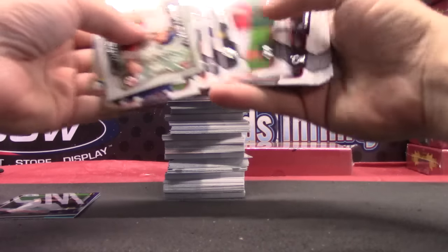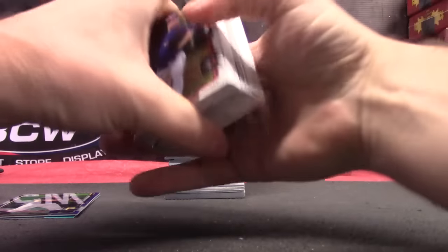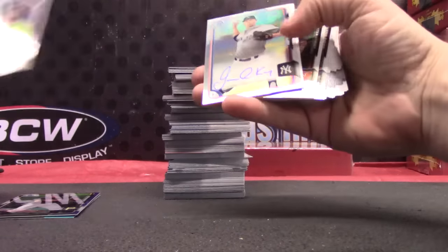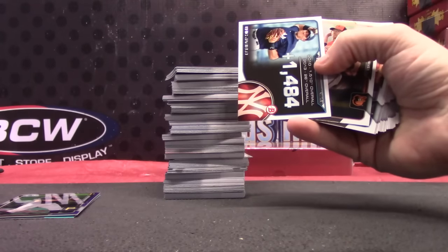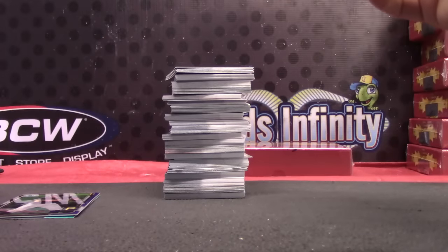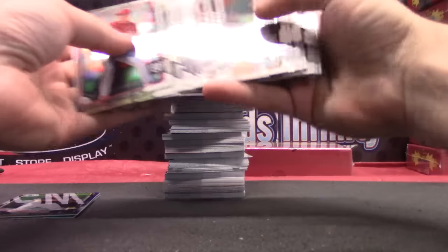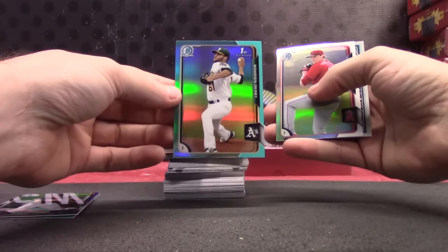Purple. And base. Tim Anderson. Tyler. Here's another autograph - James Caper Leon. Cape early on refractor. Just base. Kyle Crick. Just paper base. Balvin Derby, Balvin Derby. One of the teal cards.